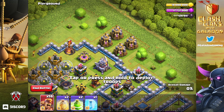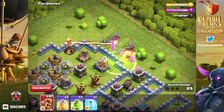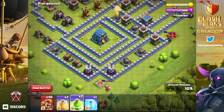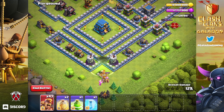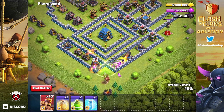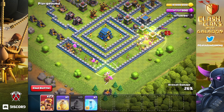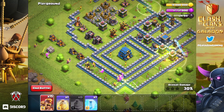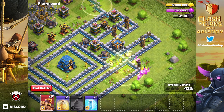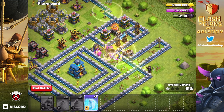We are going to try it right now with mass barbs. It looks like we need to worry mostly about the eagle and about splash, because the inferno towers are set to single. If we can get the eagle out of the way — not the best jump spell — the wizard towers and mortars at the bottom are going to be an issue. These guys are pretty tanky, definitely stronger than your regular barbarian, but you still need to watch out for splash.